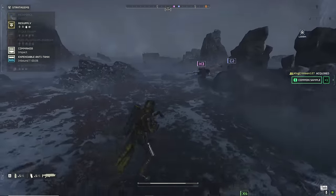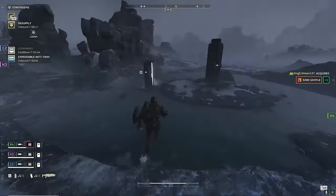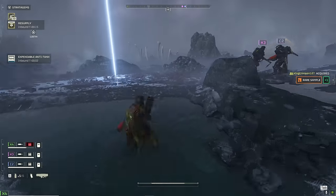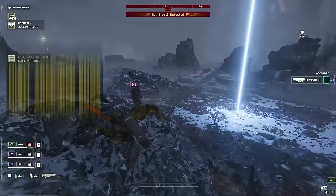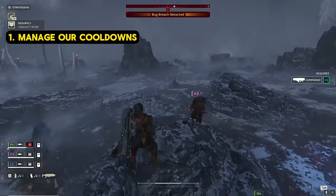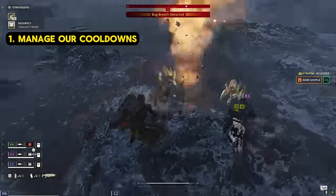Now that you know the loadout, let's talk about how we're going to use it to support our team. Our primary objective for this game is real simple: take on any heavy armor or side objectives that we can see. To do this, we're going to break it down into a few key points. First is managing our Commando and EAT cooldowns.